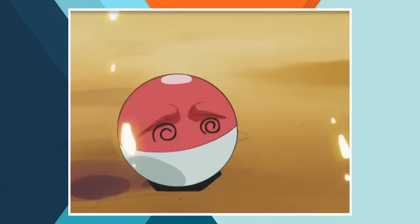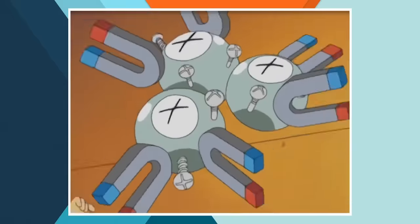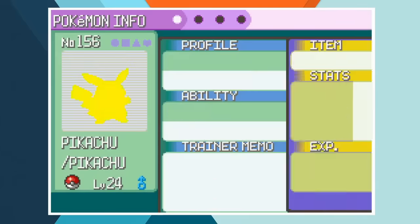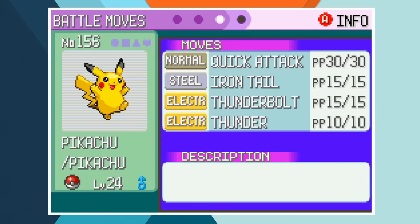Pikachu obliterates Magnemite, Voltorb and Magneton in a matter of seconds and that puts me in a tough spot. I have to use the same team that Ash did and I don't really want to overlevel Pikachu at this point. I decided to give a Light Ball to Pikachu for the gym battle to represent the situation — the Light Ball is a held item that doubles Pikachu's special attack, and I know I said I wouldn't use those but these are extenuating circumstances. I also got up to level 24 which is the same level as Wattson's ace, but this is a one on four battle where I'm using Pikachu to take on an electric type gym, so I think that's fine.